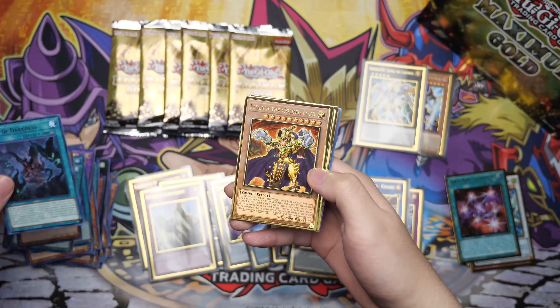Mecha Phantom Beast Dracosack, Buster Blader the Destruction Swordsman, Number 39 Utopia Beyond, and Anti-Magic Arrows. Another Kagari — this is the alternate art. Sacred Sword of Seven Stars and Dimensional Prison. Kagari regular and the alternate art — the play-to-win version basically.